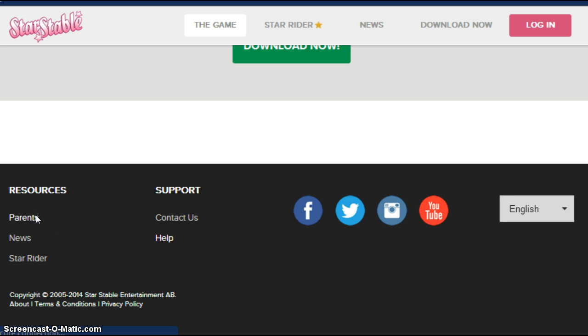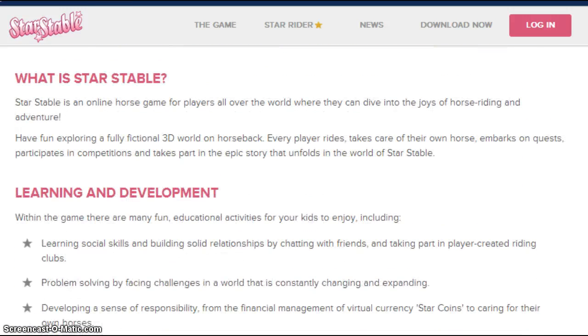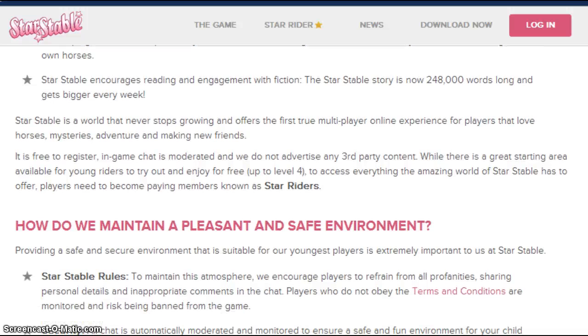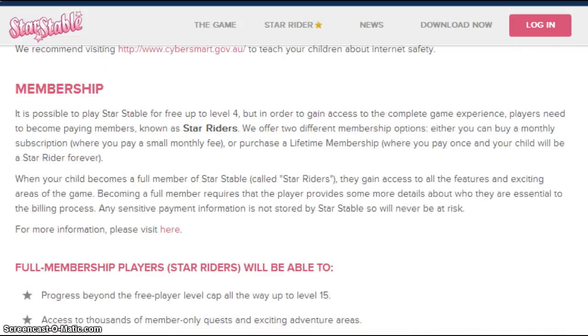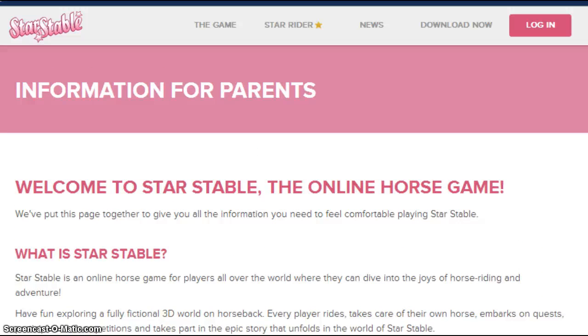Sorry. This page says if your parents aren't comfortable with this, make them read it. And if you really want to join, make them realize it's safe. All parents feel that way — my mom felt the same way about me playing with random people. You can say whatever you want in chat, but if it's something bad, it blocks it with number symbols. It's not like Animal Jam where it stops you from clicking enter — it will let you send, but show number symbols for bad words. It's a safe environment. It does cost money if you want to be a Star Rider and buy Star Coins, but it does not cost money to join. You can just play and mess around — you don't even have to buy horses.